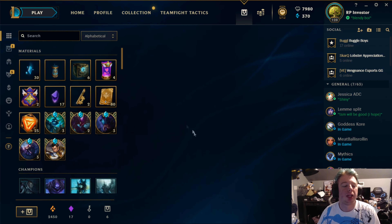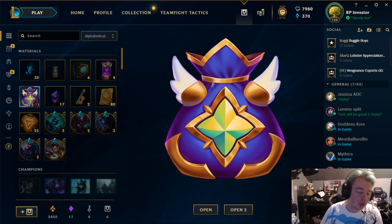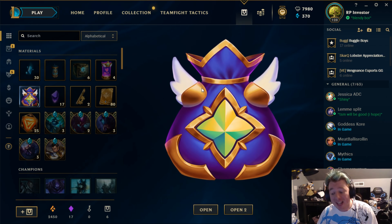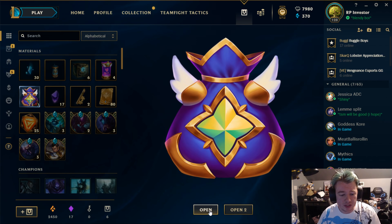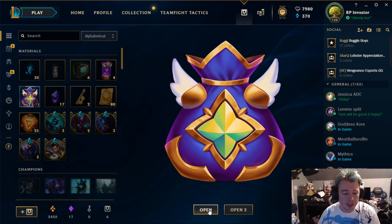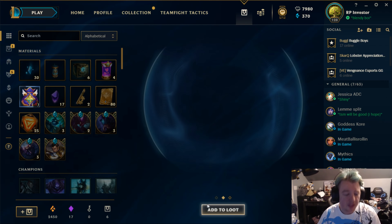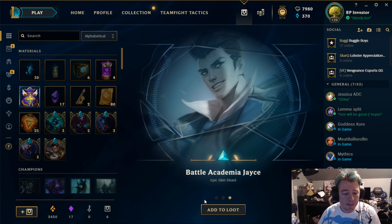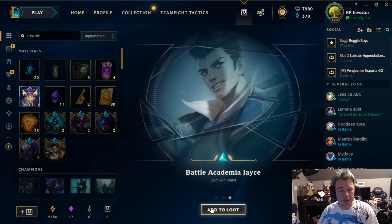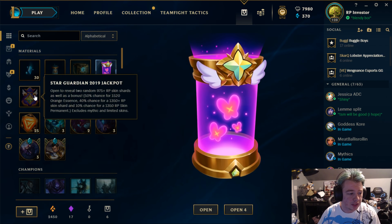We've got four left. Let's open one of these jackpots — reveals 975+ RP skin shards, 50% chance for orange essence, 40% chance for a legendary shard, and 10% chance for outright getting a legendary skin. Opening it now: Void Bringer Illaoi, an epic skin, Conqueror Varus, a legacy skin, and Battle Academia Jayce, also an epic skin. Not bad!